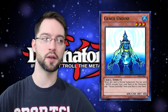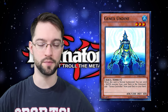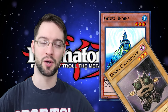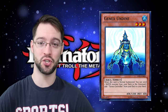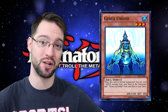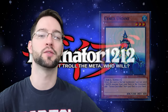Tons of water decks like Mermail were running this card because it sets up your graveyard and gives you a free monster in hand. Sadly, Genex Controller is a level three vanilla dark tuner monster, so most water decks begrudgingly ran the tuner as a garnet. You could run Allure of Darkness for your one dark target since it is searchable. It's a small price to pay for this level of free graveyard setup, and until we got better options later, this was the go-to.